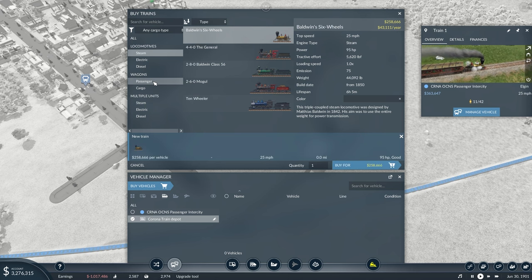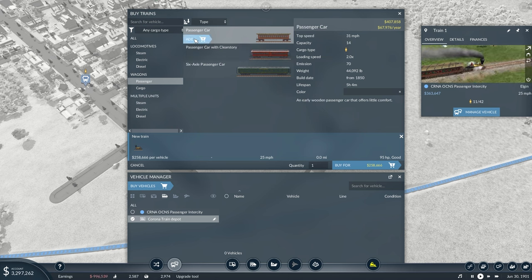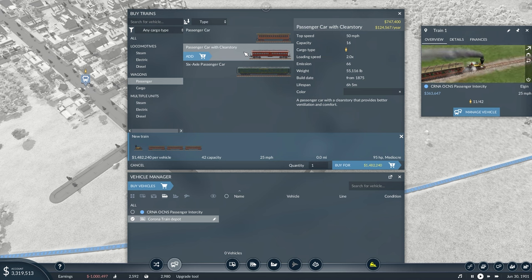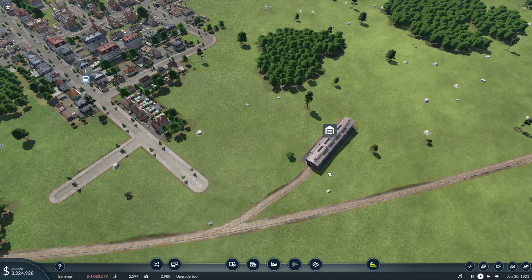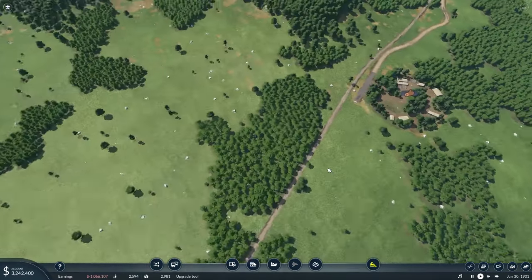I think we're going to go with the Baldwin six-wheel again, just because it's cheaper. I would love to go with the 10-wheeler, but money is a thing. If we do that and add in three passenger coaches, that's 1.4 million dollars. So I think we're going to go with this and buy an additional one, because I think we have enough passengers to get by with two of them. But that also means we're going to have to throw in some passing tracks. Actually, no — we're just going to let the one go.